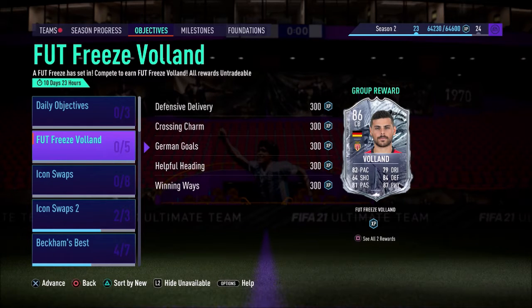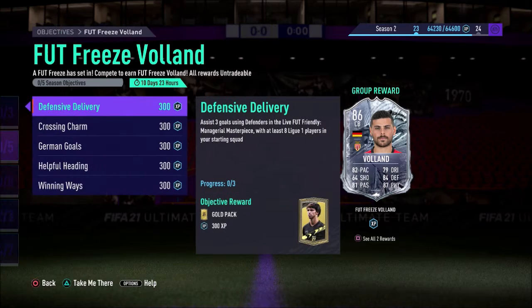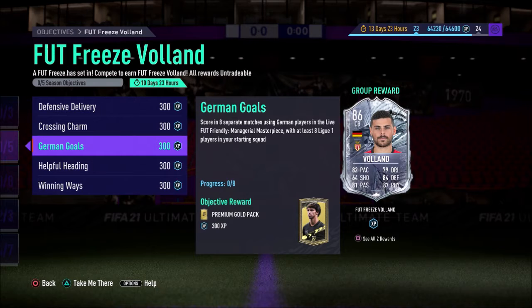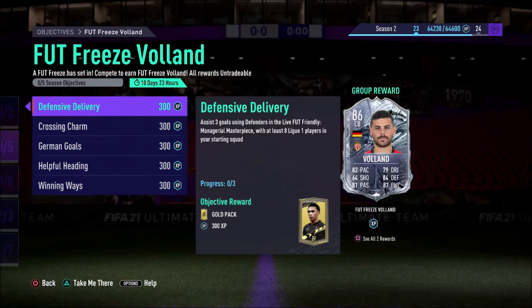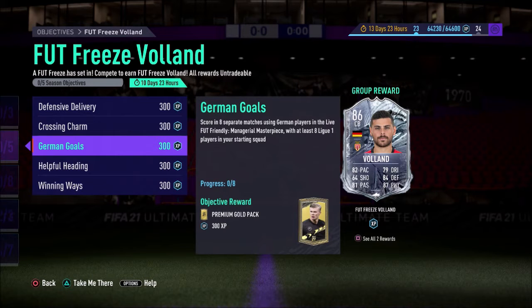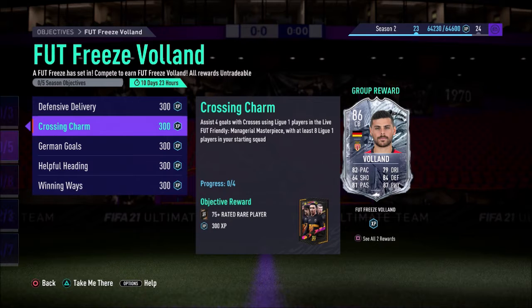The free objective card is Volund — wow, he's a center back. Pretty much use league players, win five matches. You have to play eight matches total. Looks like a decent center back.